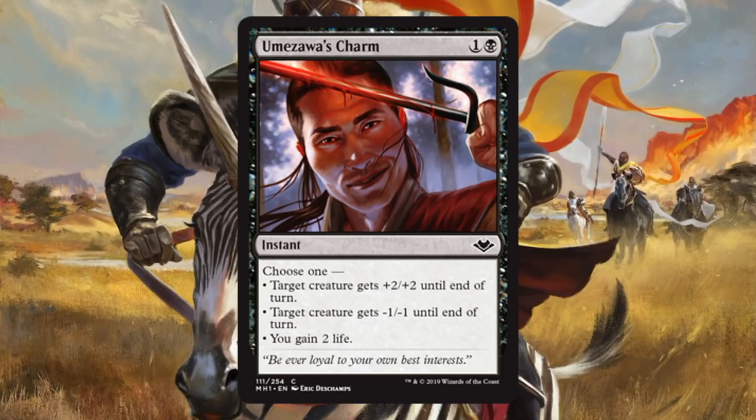Umezawa's Charm. Tetsu Umezawa is back, and his card has options reminiscent of Umezawa's Jitte — a really cool callback. I don't think it's bad for some formats, though maybe not Modern. In Commander, I would play this with Isochron Scepter, getting a lot of options when you trigger it. In Limited, this could be a nice combat trick — it gives you a variety of things you can do for just two mana.